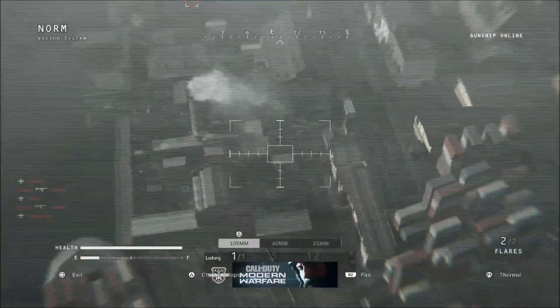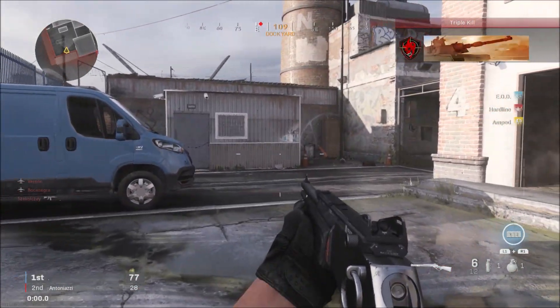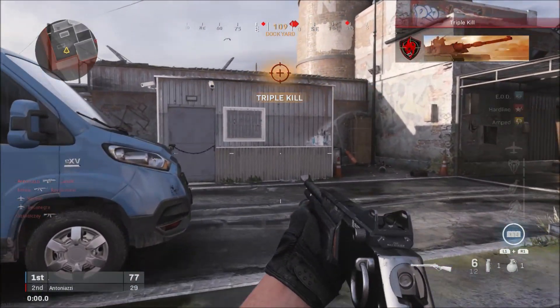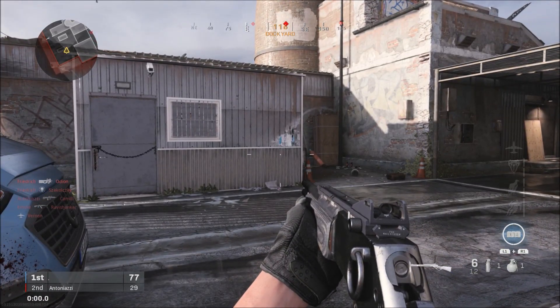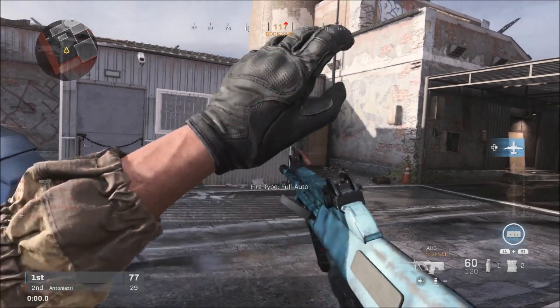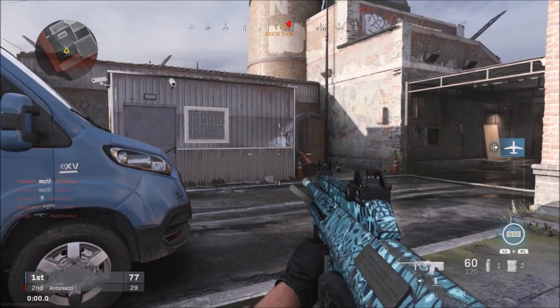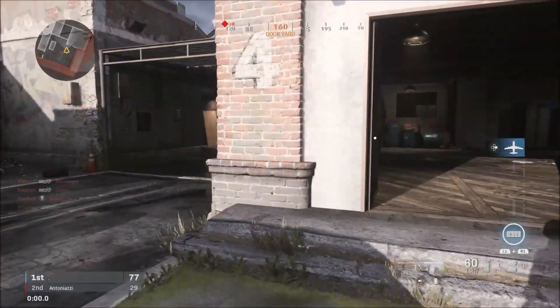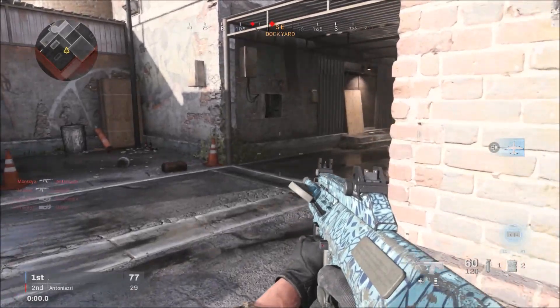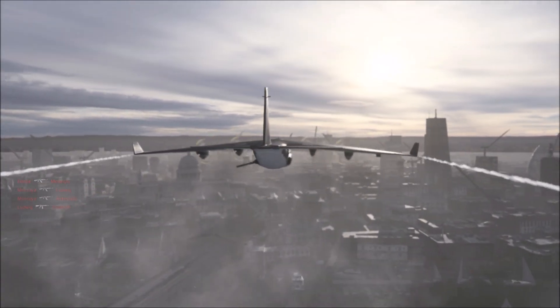Once you get back into the map from using your killstreak, you're going to notice that you're on your specialist class and the killstreak icon you just used is going to be on the right. All you simply have to do is switch back to any other class that does not have specialist mode activated, and you'll see the killstreak available once again. You can use it a second time with the full capacity, just like a regular killstreak.